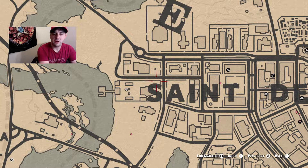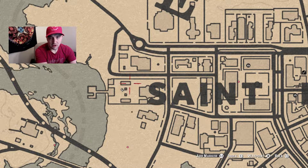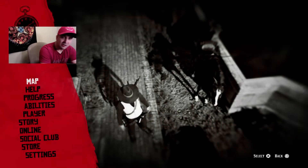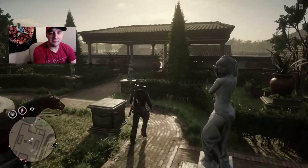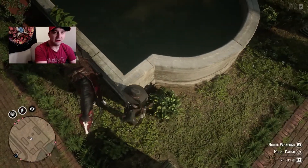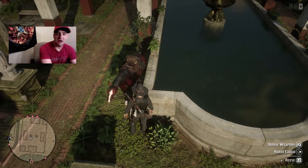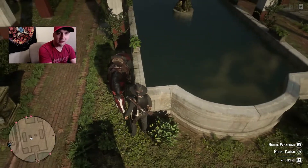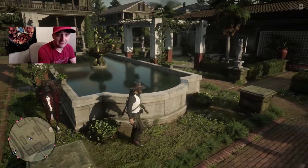In the back of the mansion is where the fountain is located. You're gonna need to bring your horse in here with you. I like to come around this side — in the back there's a gate right here, you can bring your horse in. You're gonna want to get it really, really close to the barrier of the fountain, kind of like where my horse is at right now — nice and tight, really close.